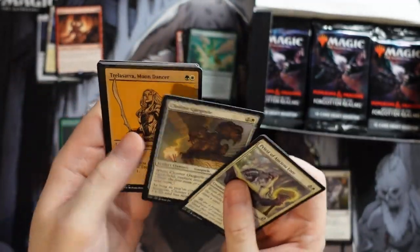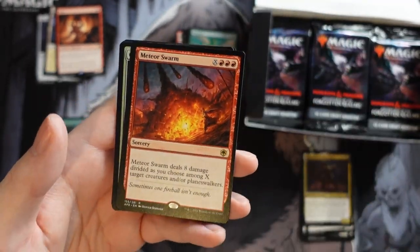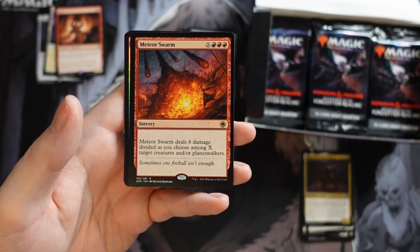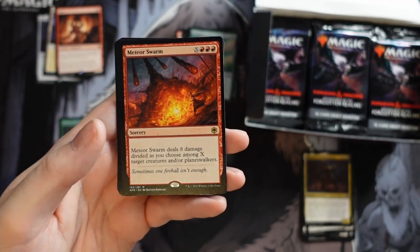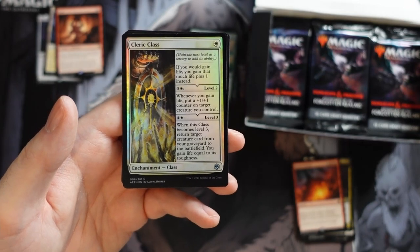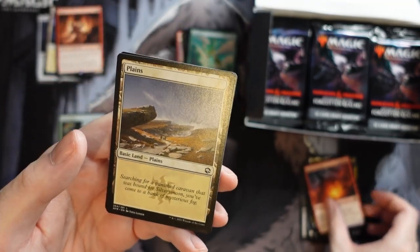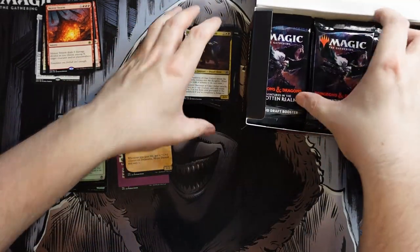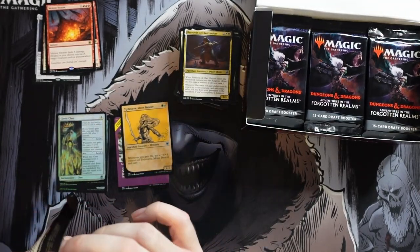And we get another special frame card. Our rare is Meteor Swarm — eight damage divided as you choose among up to X target creatures and/or planeswalkers, so you can do eight damage to one thing for three mana, or start dividing it up. Cool design. And we get a foil Cleric Class — it's tough to get excited about foils these days compared to collector boosters.